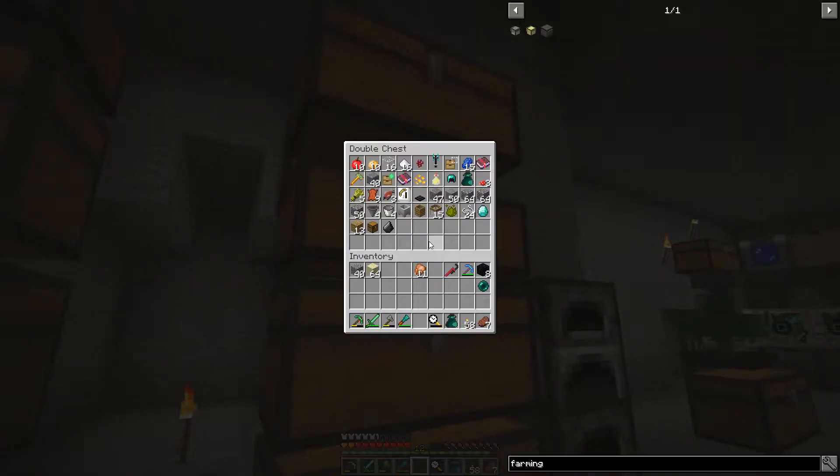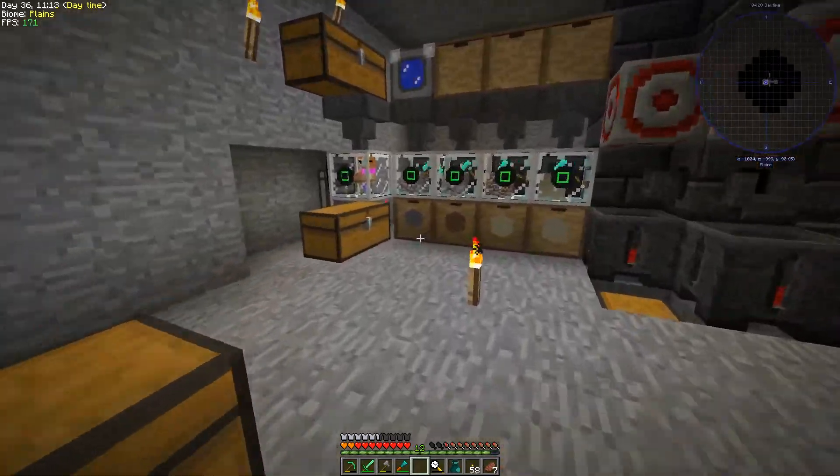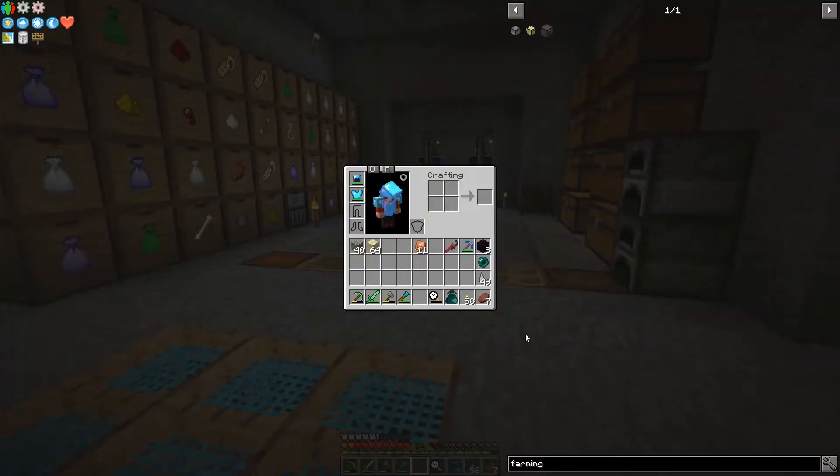So let's grab some prosperity shards. Let's take a quick look around and see if we have any in here. There's a few right there — let's grab those. And we don't have a ton — 49. Let's just jump on in and claim some quests.